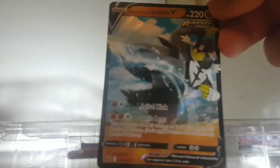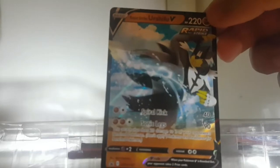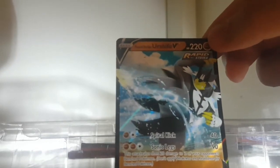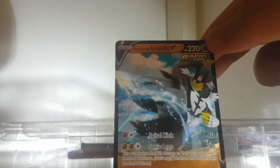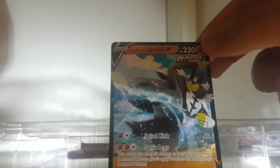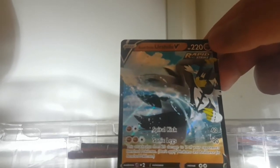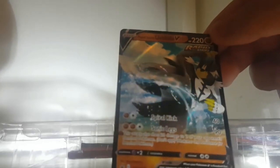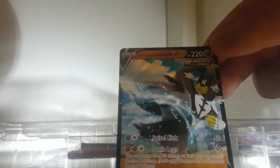The card is actually here. Here's the Urshifu. It has two attacks. For one fighting and one colorless energy: Spiral Kick, does 40 damage. For two fighting energy and one colorless: Sonic Legs, 90 damage, and it also does 20 to two of your opponent's bench Pokemon. It has a psychic weakness and 220 HP. Retreat cost of two.